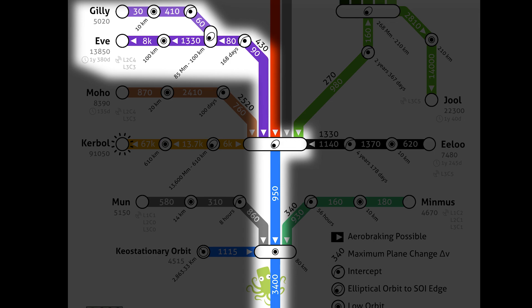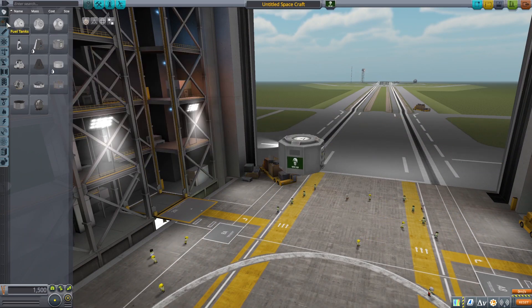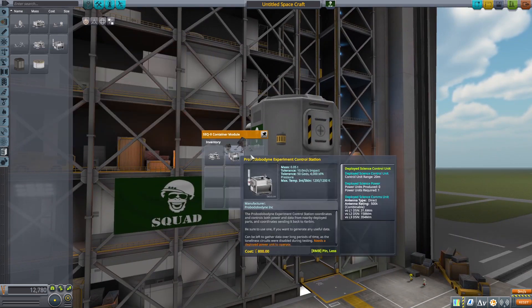This is a Delta V map which shows us how much Delta V we need to get there. Gilly is about 5020 total. Of course we're not going to be very optimized, so we're going to get a bit of extra fuel to be sure.